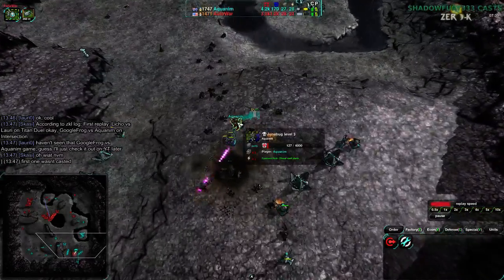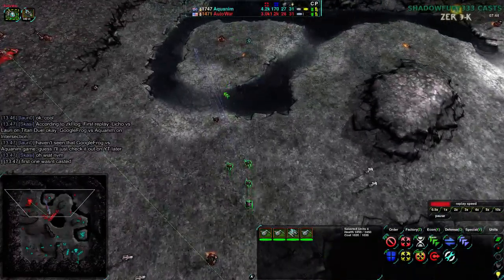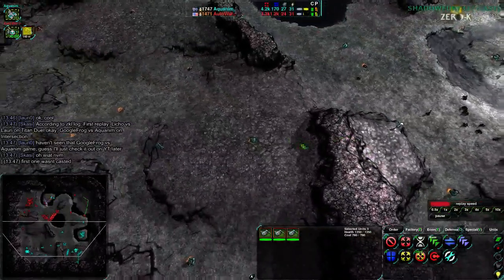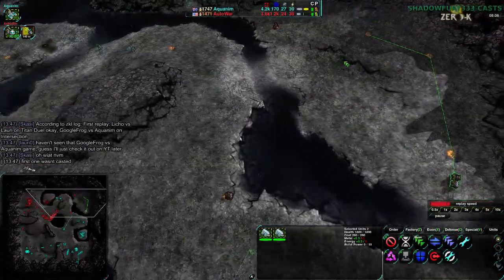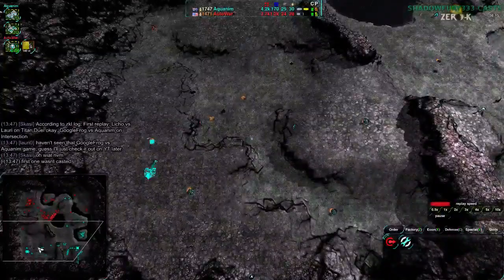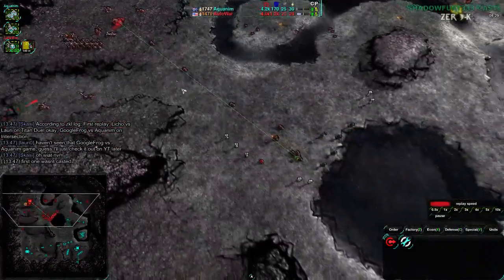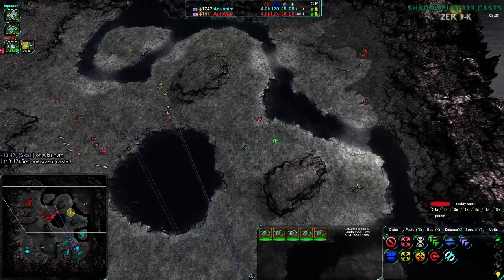That was a perfect time to go for an air switch — not a Wolverine switch. That was a major mistake: there was no reason to do that. They could have gone for an air switch, or just continued to push up, get more Levelers and Scorchers, and kill off the commander. If the commander dies, that's game — Aquanim will throw in the towel. Autowar is rebuilding their metal extractors to the northeast destroyed by Ducks, which is exactly the right thing to do. But I totally disagree with the Wolverines — that was not the right call. Aquanim is going for Shield Bots in the southwest and Heavy Tanks in the main base.